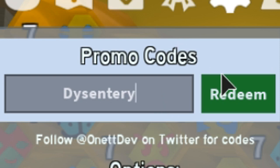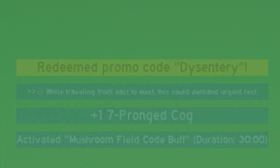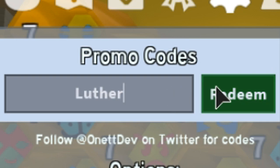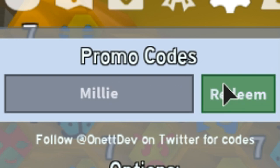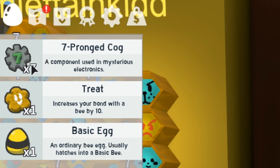Each code came as the answer to seven different riddles hidden throughout the map. Here are the seven codes you'll need to input: the first one is 'dysentery,' the second is 'jumpstart,' the third is 'carmen san diego,' the fourth is 'luther,' the fifth is 'milly,' the sixth is 'word factory,' and the final code is 'troggles' — basically 'goggles' but with the first G replaced by 'tr.'